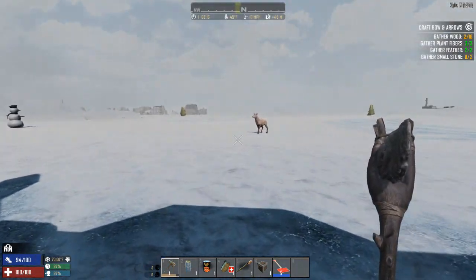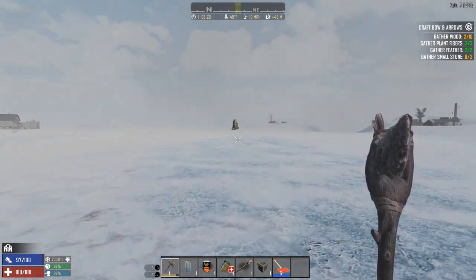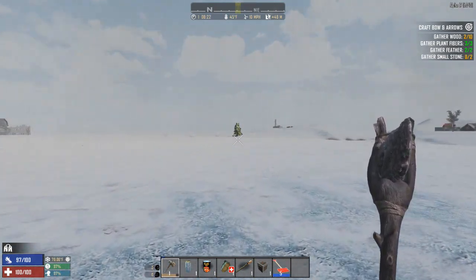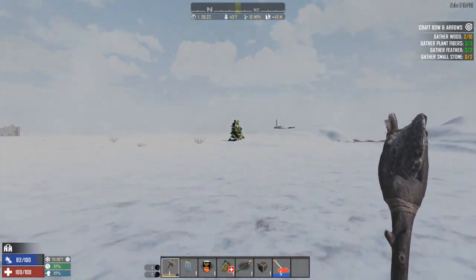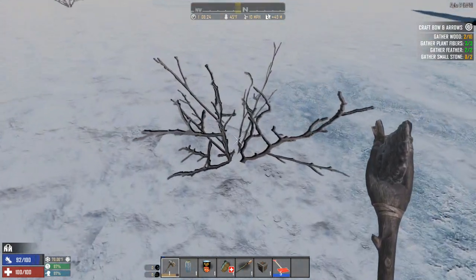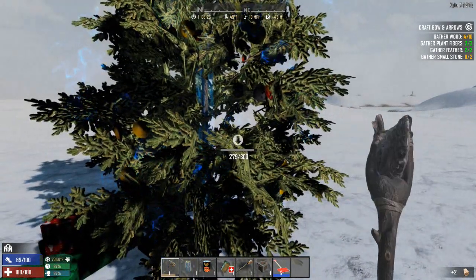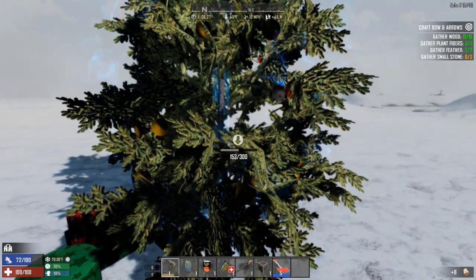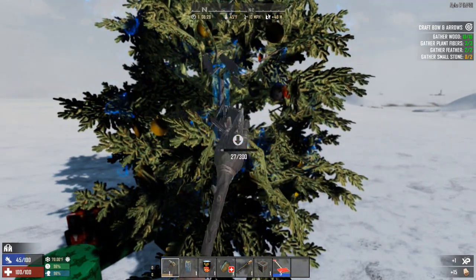There's a zombie in there. There are these trees - a couple little modlets in here. One of the things is christmas trees. I could have sworn I turned this off but I might not have - so as you can tell these are christmas trees. This mod's been out for a little while. We can at least get some wood from it. Now we have to gather stone, which is going to be fun.